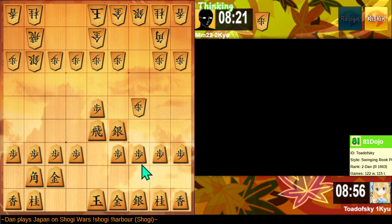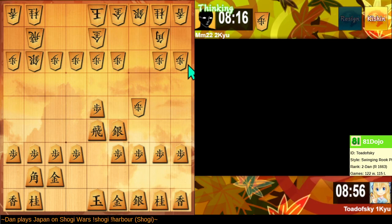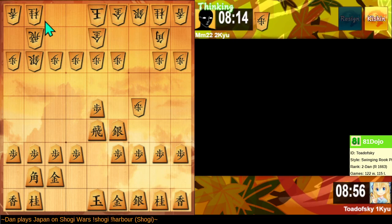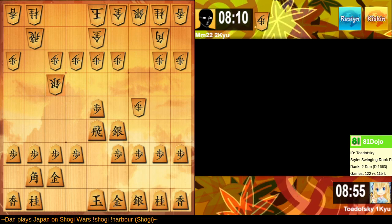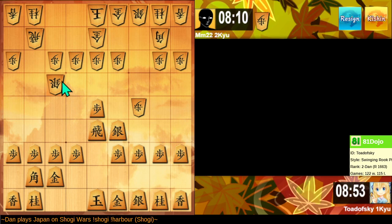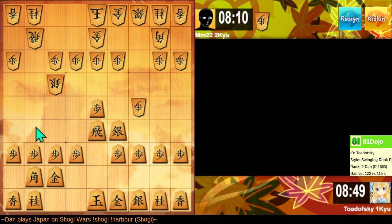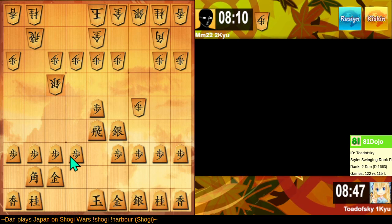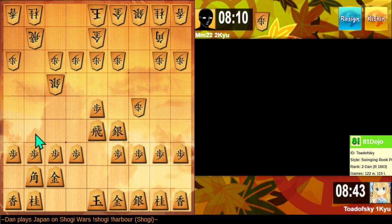Let's see what we can do. It's going to be difficult for their pieces to defend this side of the board. Also, there is a hole here where I can drop a piece someday. They're preparing this advance, and then they're going to drop a pawn here. What if I mess up that plan by moving the Rook here immediately?